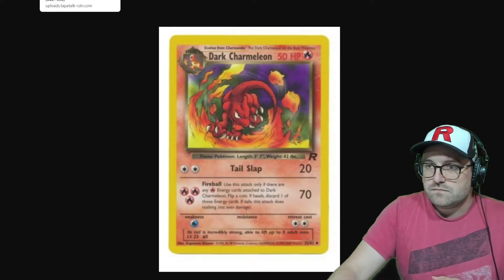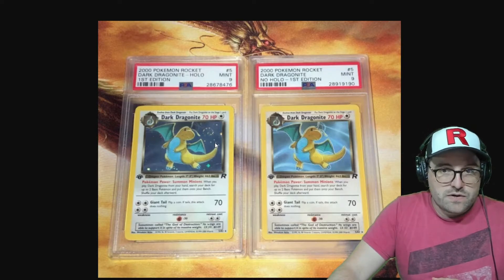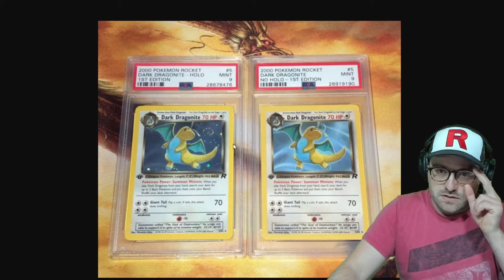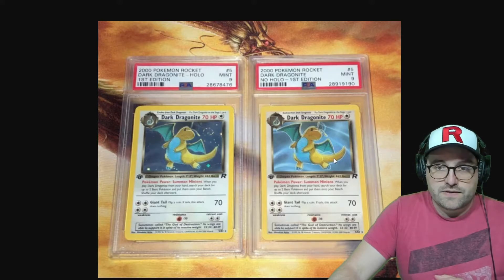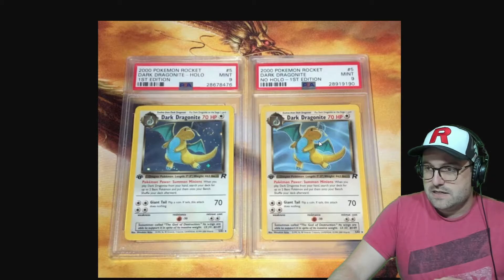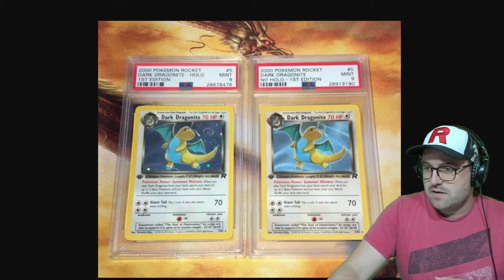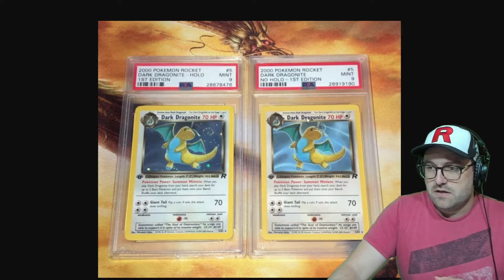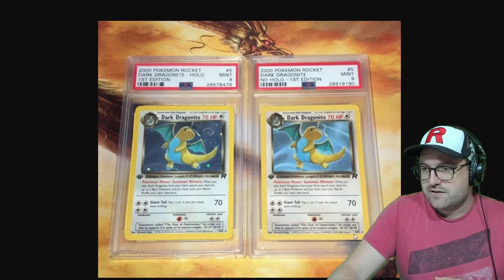Now into the actual errors themselves. This is probably the most well-known and most valuable error in Team Rocket, and it occurs in both first edition and unlimited. Some of the Dark Dragonite number fives — the holo — did not get a holo foil. I'm not exactly sure how this would have happened, but maybe they forgot to change the number. There is a non-holo version in the set itself, but that's a higher set number.